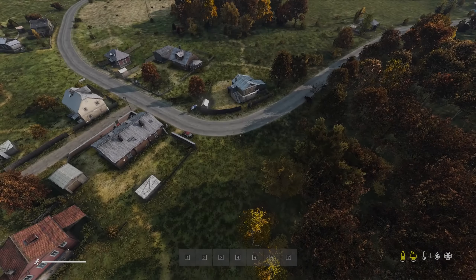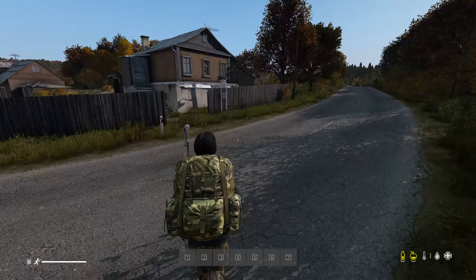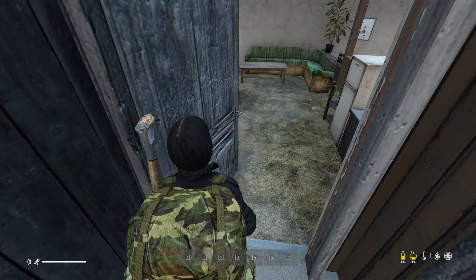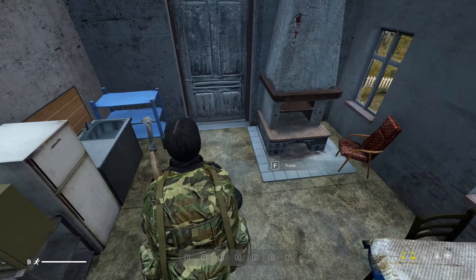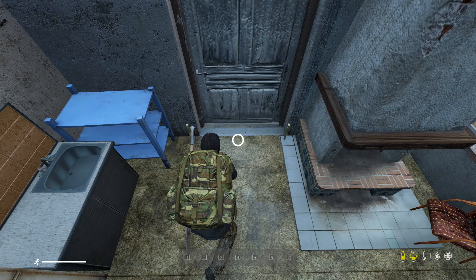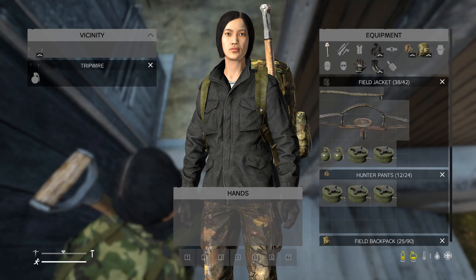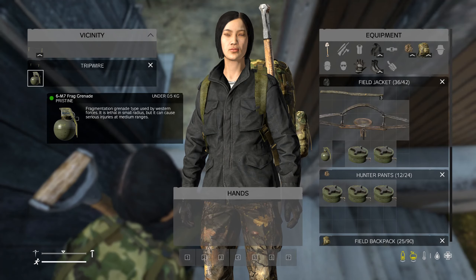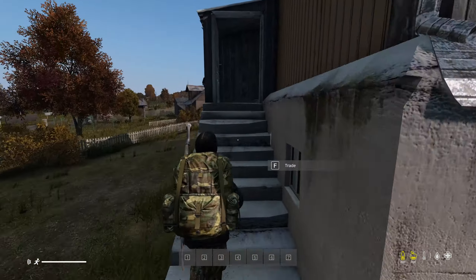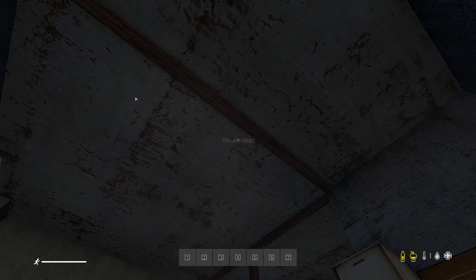So if you haven't quite managed to build a base yet and you still want to set some traps and catch the odd survivor here and there, this is one sure easy way of doing so. This is a trip wire — metal wire and sticks. It's as simple as that. You place it — be careful because it will trip you over — and then you place a grenade and shut the door. More often than not, people are not even going to see this. You trip and you are dead straight away.